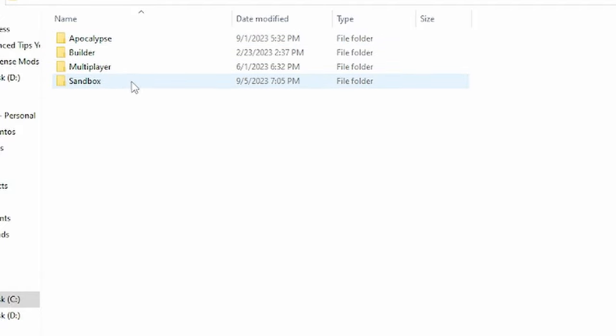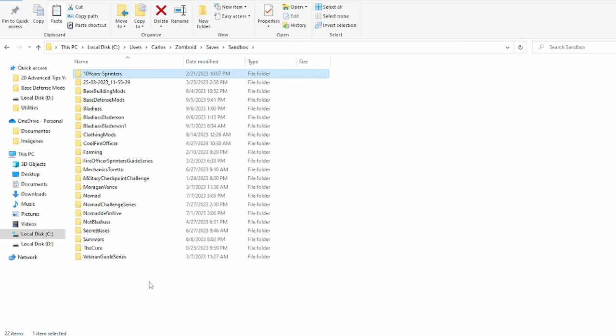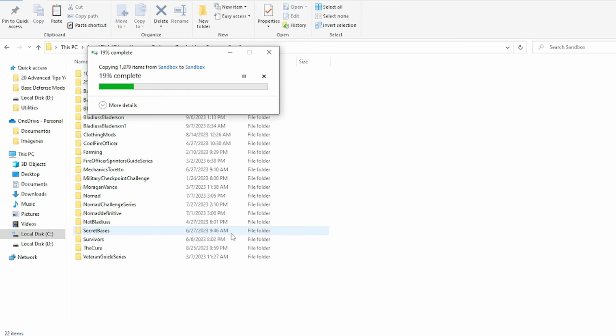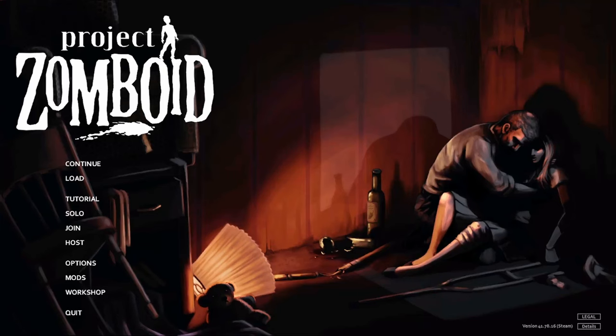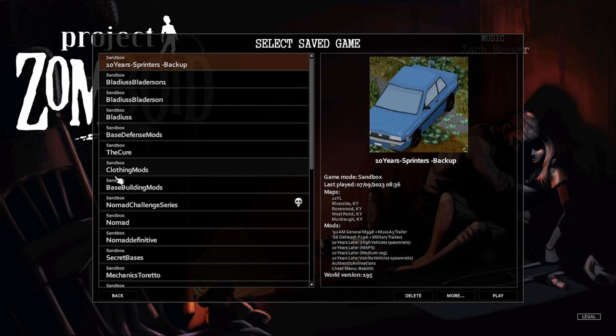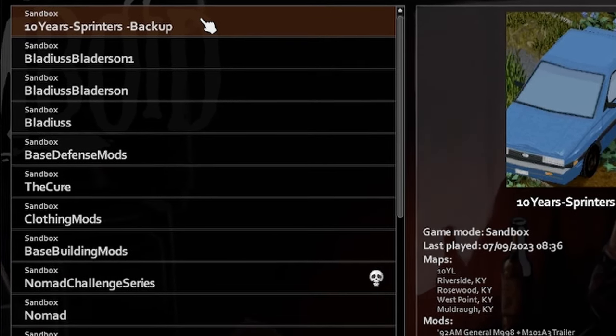As an example, if you want to backup a game created with sandbox settings, open the corresponding folder and select the saved game you want to backup. Copy the selected saved game and paste it into the same sandbox folder. Be sure to rename it so you can easily identify it later. Return to the game and select the load option — you will now see the backup file you just copied, allowing you to restore your progress whenever needed.